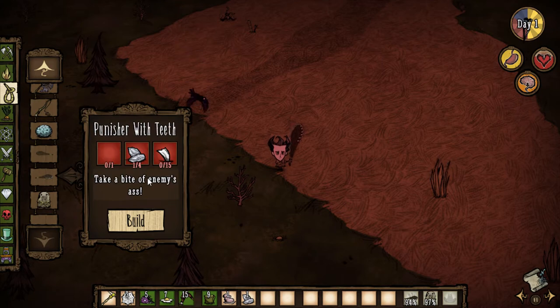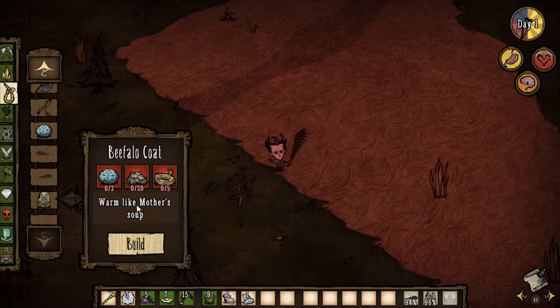And we got ourselves a punisher with teeth — it's going to be one punisher, the image isn't there, but you're going to need four flint and 15 hound's teeth. Wow, that's steep — that is like a tentacle spike that you can make, I guess. And of course your beefalo coat: warm like mother's soup. You can use two heatstones, 20 beefalo wool, and five rope. These are steep, but they keep the game balanced.